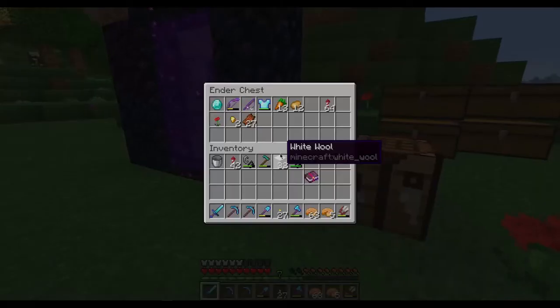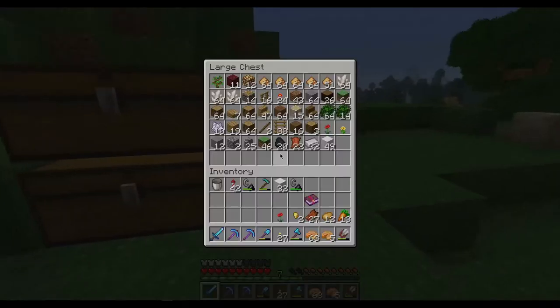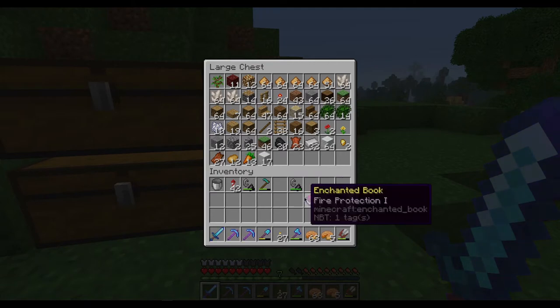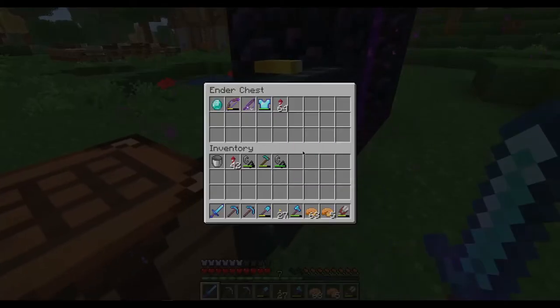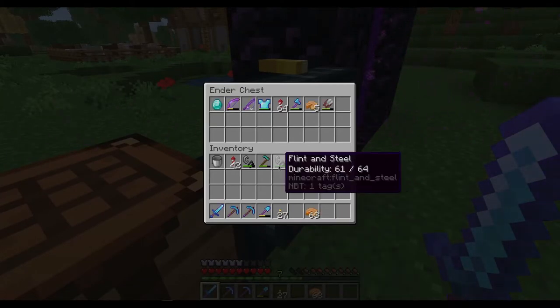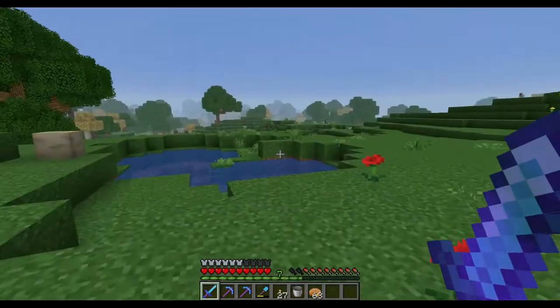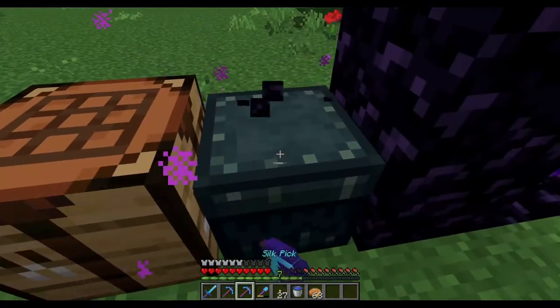But today we are going to do a little bit of an end raid, because I think we need to do a little bit of end work. We don't have any shulker boxes, and I would like to have one. So we're just gonna go ahead and throw some of this stuff in here, grab ourselves one bucket of water, and we should be good to go.